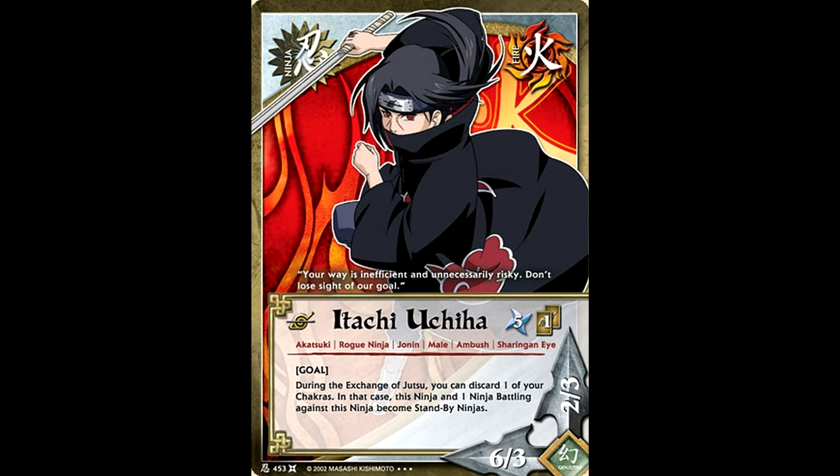Itachi got a little bit more love with his secret rare. You could discard a chakra to remove him and one of your opponent's ninjas from the battlefield and turn them into standby ninjas. Not only was this a great combo starter for some cards we'll see a little bit later, but it was also great for just getting rid of your opponent's jutsus. Once again, if your opponent's character is not in the battlefield, they cannot use jutsu. So for one chakra and the loss of some stats, you could make your opponent's jutsu fizzle.